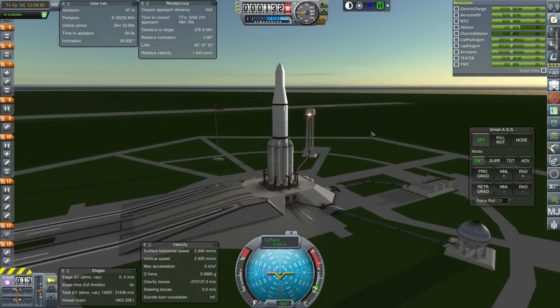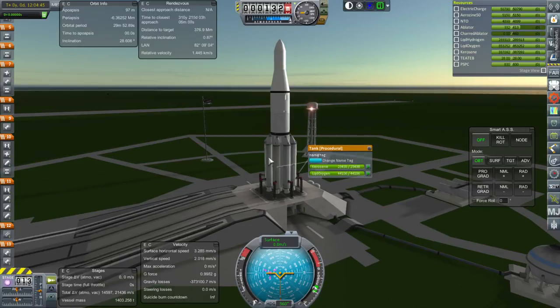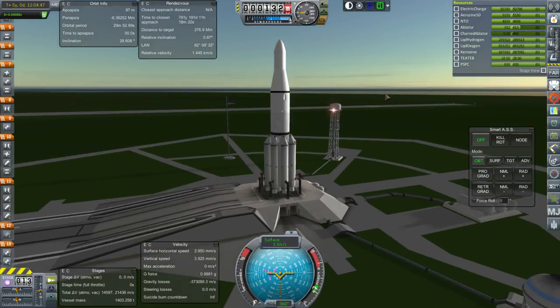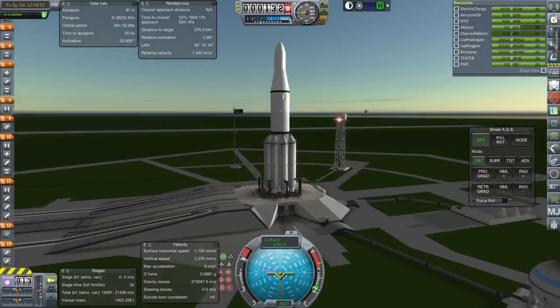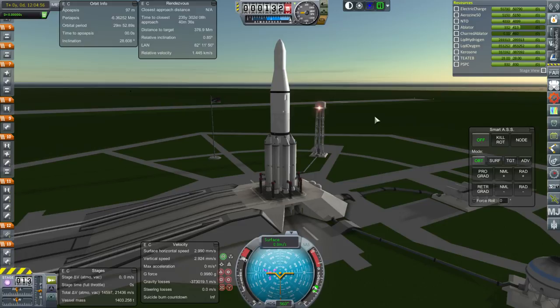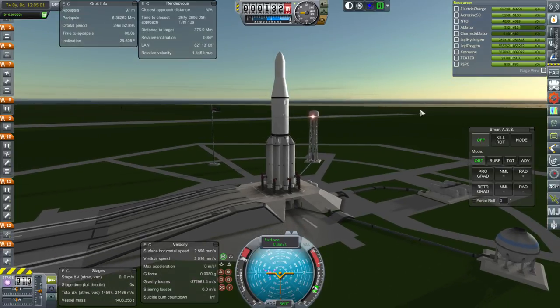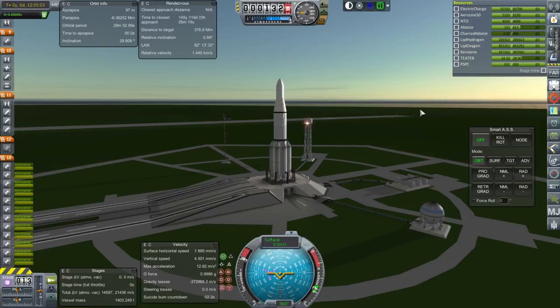For our next launch, we will be trying again with the Mars Sample Return mission. I've edited it so that the boosters all have the same fuel, and I'll be keeping the fairing for an extended period of time because we don't want that to happen again. The fairing is quite narrow compared to the diameter of the J2 stage, so maybe we'll just hold off removing it until we reach orbit. Throttle up, SAS is on, ignition, and launch.